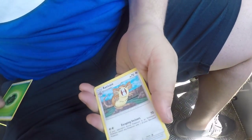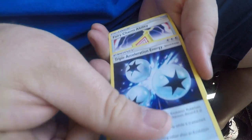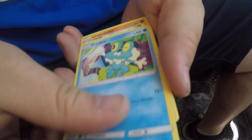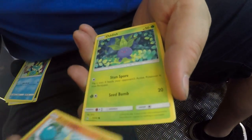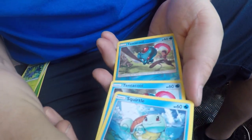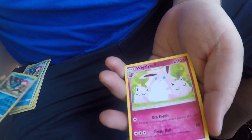Grass energy. Eradicate. Triple Acceleration Energy. Fairy Charm Energy. Brock. Crab Roller. Oddish. Skirtle. Tentacool. Tentacool Reverse. Tentacool — and getting tough, it's about to get tough. All right, there's that pack.